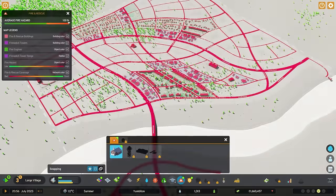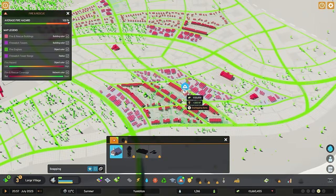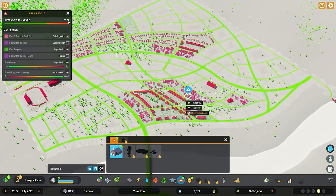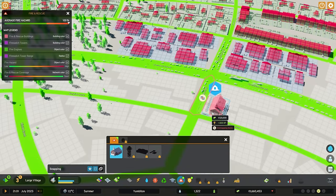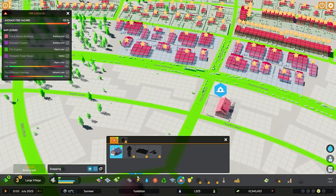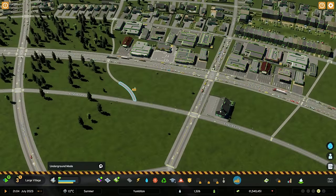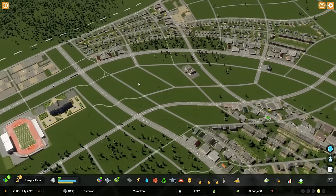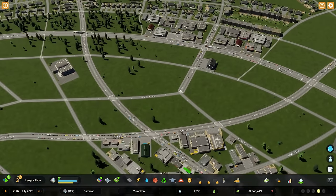We've got fire and police now. Similar to the medical facility, I want to put fire and police within range of everything — just outside the central business district and easily within range of suburbia. So let's give it a good position with good access.